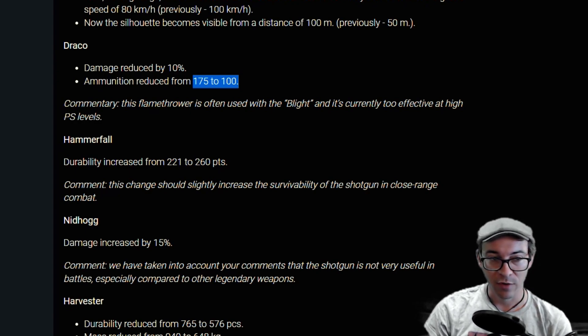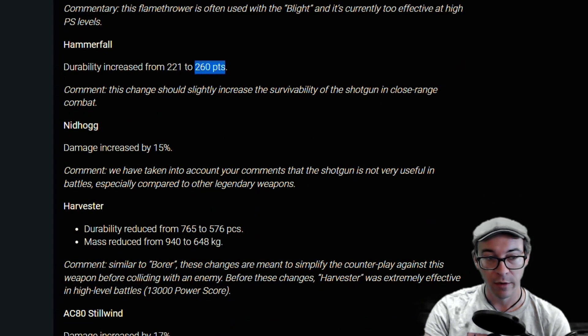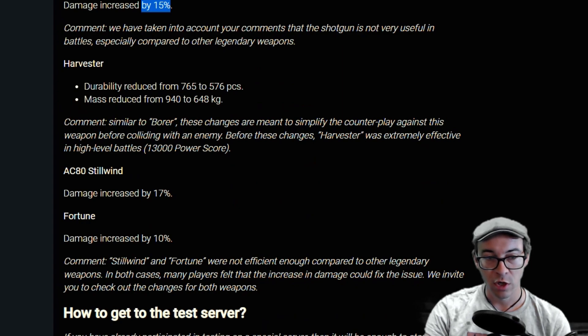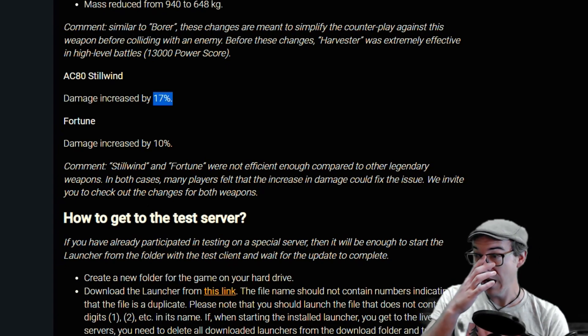What we're seeing is solid nerfs to shotguns across the board, nerfs to fire weapons, and a little love for autocannons. The Hammerfall gets a small durability bump. The Needhog gets a solid damage buff of 15 percent. The Harvester gets a durability reduction from 765 down to 576 but also a mass reduction — so still a solid nerf all around. The AC 80 gets a 17 percent buff — that is a fat buff. Now is the time to own some autocannons. The Fortune gets a damage increase of 10 percent.